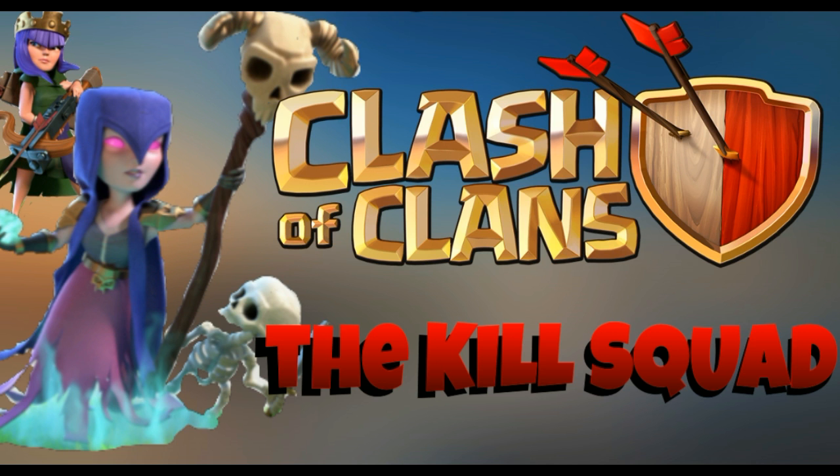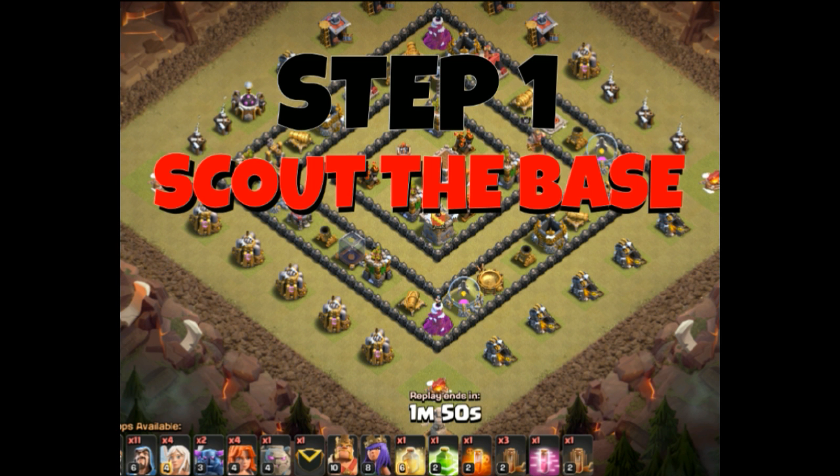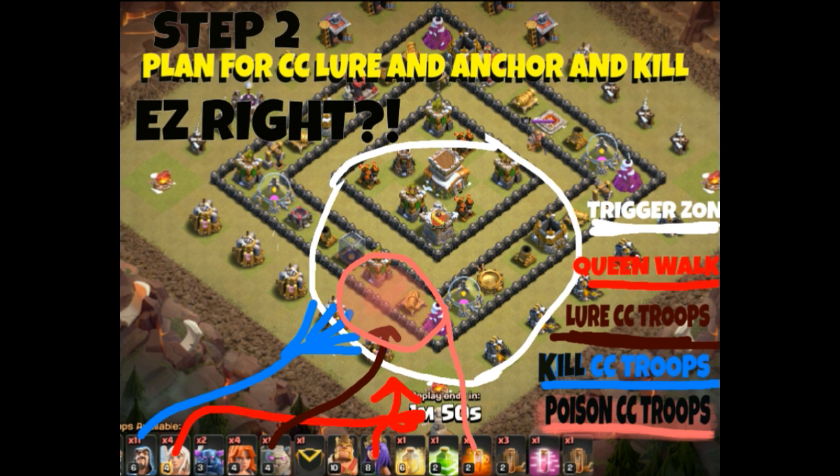The first part of using a Kill Squad — step one — is to scout the base, and that's one of the advantages to using a Kill Squad. The Kill Squad is a separate group of troops that you're going to bring into your attack to perform certain tasks and carry out certain objectives.